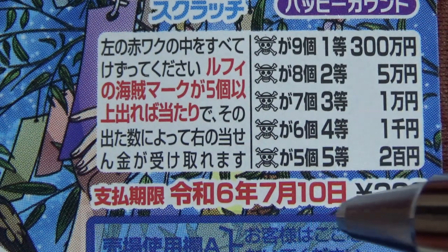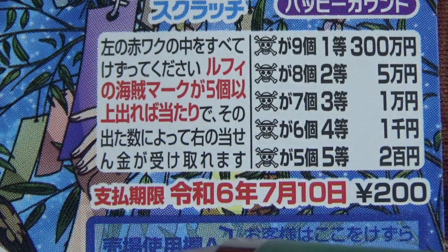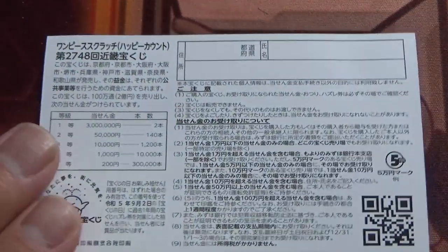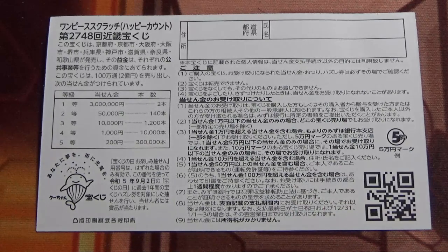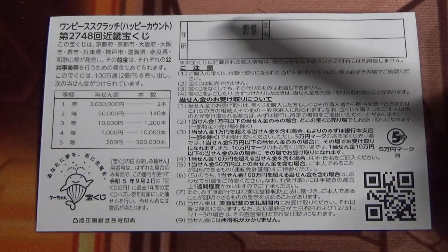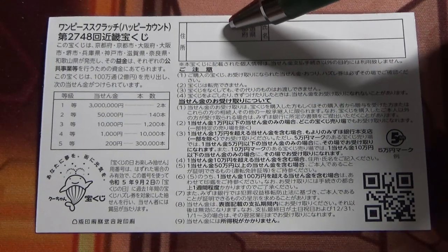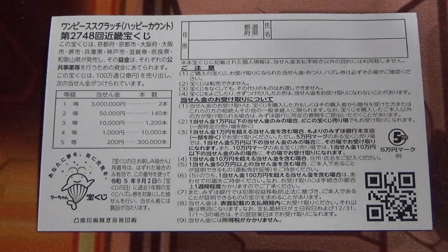You have until July 10th, Rewa 6 — that is 2024 — to claim your prize. Don't scratch here. Quickly looking at the back, here is a breakdown of the prizes and the rules in Japanese. If you happen to win anything over Go-Mon, you need to fill in this area — your prefecture, your full name, then your address in Japan. All winnings are tax-free in Japan, and you can write it in English or Romaji.